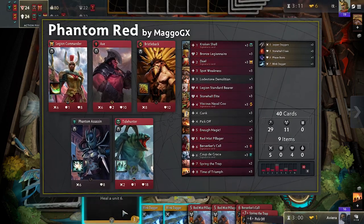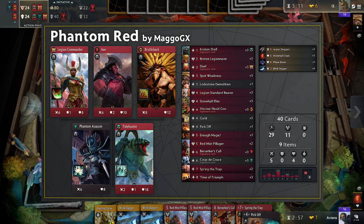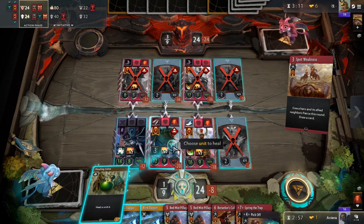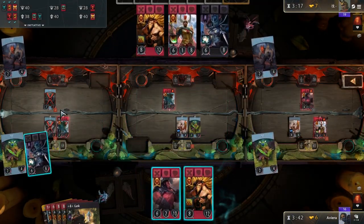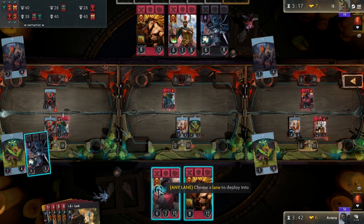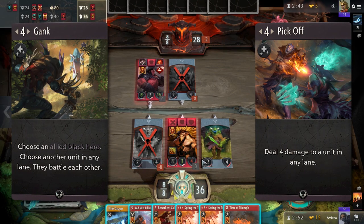Here is the decklist that Mago took to the Wii Play finals. The starting three heroes are Legion Commander, Bristleback, and Axe. There are two reasons we start with Axe and not Phantom Assassin. First, if we start with Phantom Assassin, we would almost be forced to send subsequent red heroes to her lane to be able to cast cards, as we are still primarily a red deck. Second, if Phantom Assassin comes out on the turn, you can put her in the left lane, which is where she probably goes anyway. This allows you to pressure the left lane with two heroes, and possibly upkeep kill a hero in the mid or right lane with Gank or Pickoff. Your early game just got that much better.